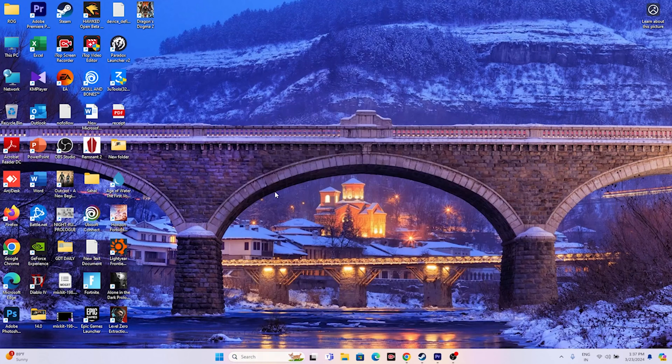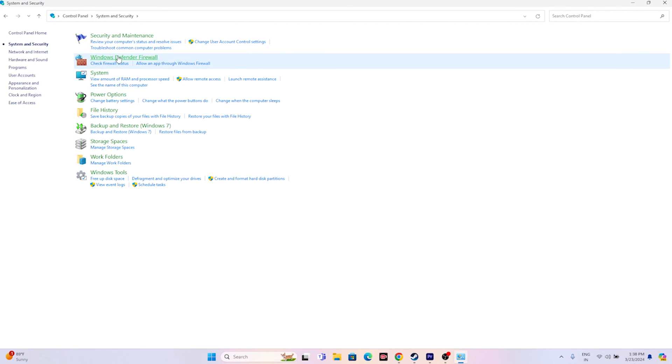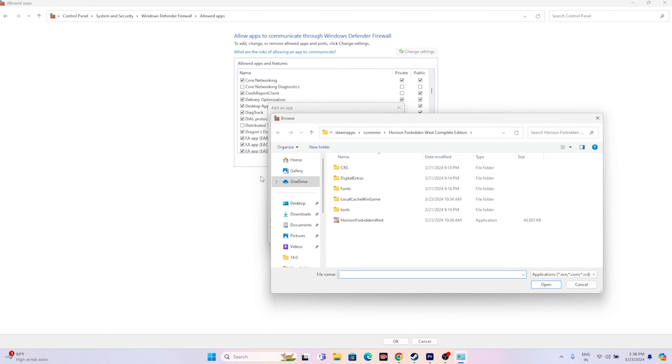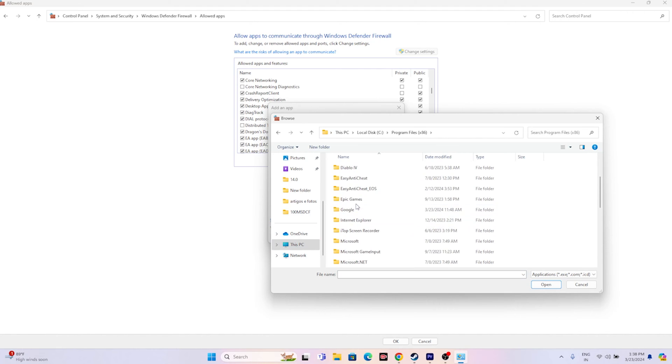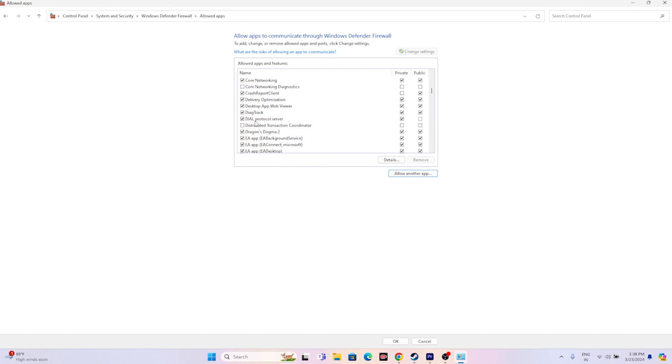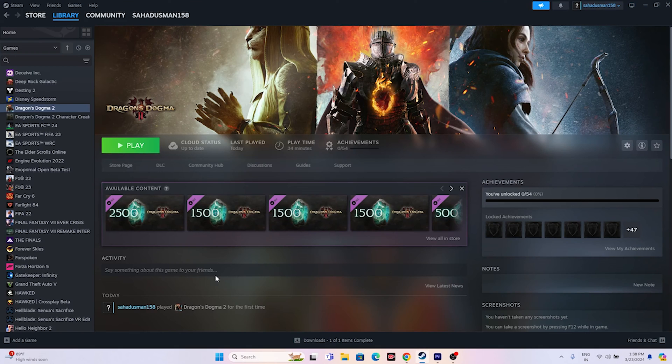Next, allow the game through Windows Security Firewall. Go to Control Panel > System and Security > Windows Defender Firewall > Allow an app or feature through Windows Defender Firewall. Scroll down to 'D' and find Dragon's Dogma 2 — make sure both Private and Public are checked. If the game isn't listed, click Change Settings > Allow Another App > Browse, then navigate to: This PC > Local Disk C > Program Files (x86) > Steam > steamapps > common > Dragon's Dogma 2, select the executable, and click Open to add it.